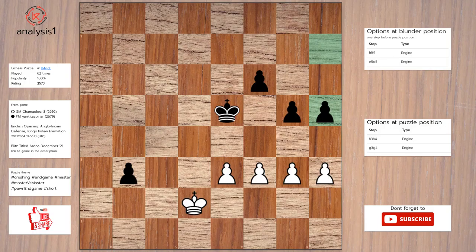Threats in puzzle position: there are no threats in this position. Let us look at checks in puzzle position: f4, check. The answer is h4. King to f5. King to c3.